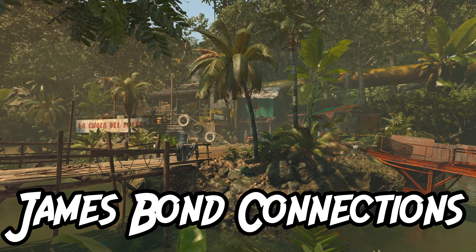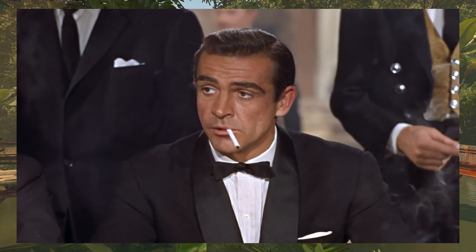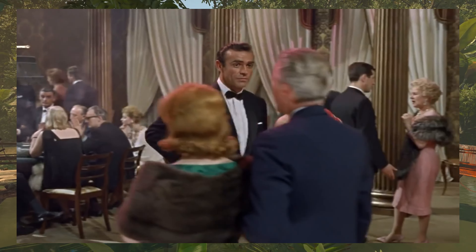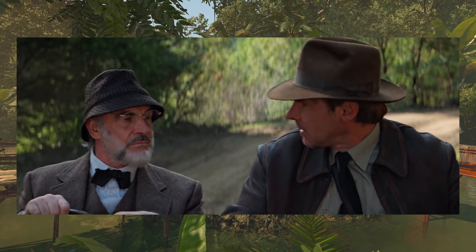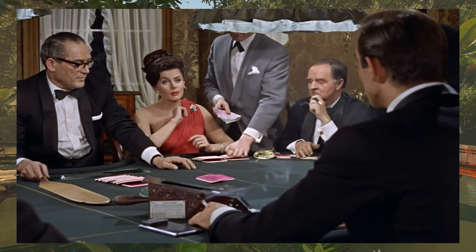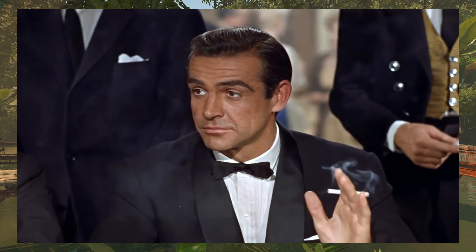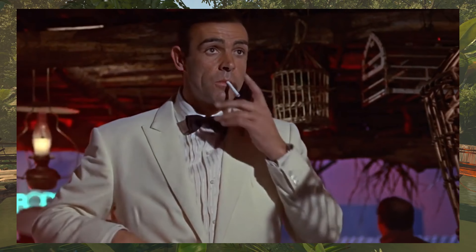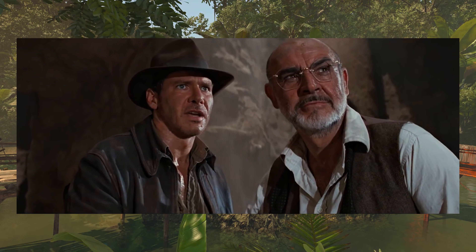James Bond Connections. Spielberg originally wanted to direct a James Bond movie, but the studio that owned the rights to Bond refused to give him permission. Lucas then presented the idea of Indiana Jones to Spielberg, and the rest is history. Despite not being able to direct a Bond film, Spielberg still included a few references: the suit Indy wears at the beginning of Temple of Doom is awfully similar to one worn by Bond in Goldfinger, and they even got Sean Connery to play Indy's dad.